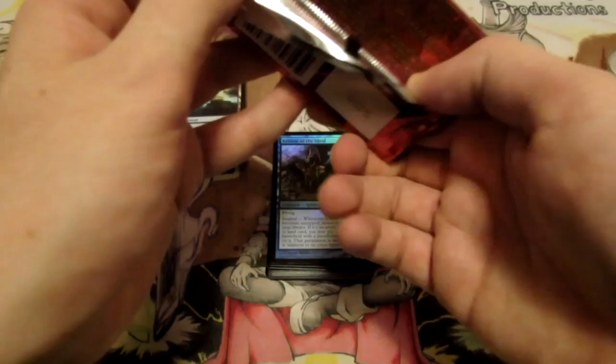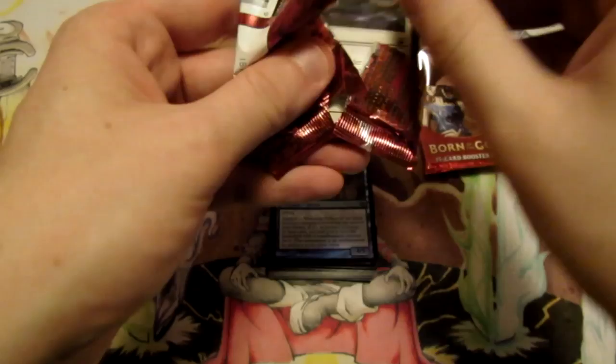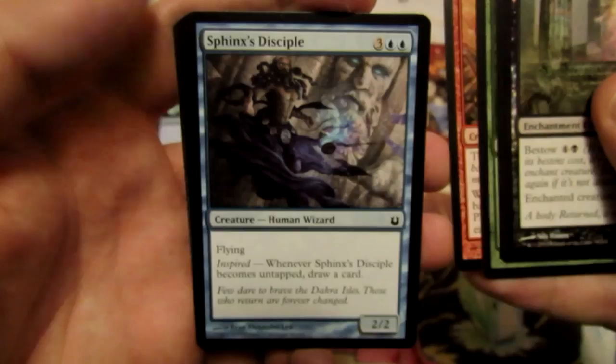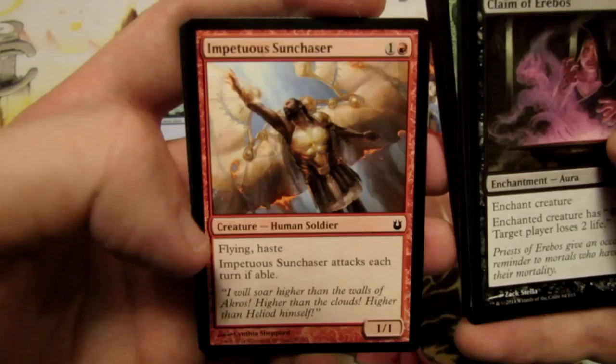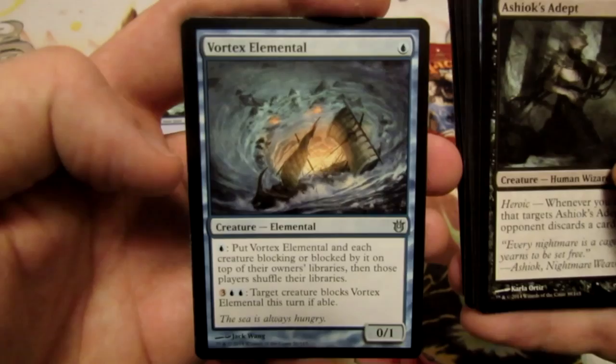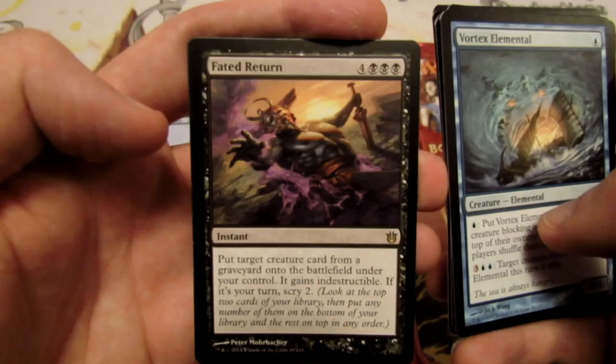Now let's take a look at our booster packs and see what we can pull that might improve our blue-black deck. From the first pack we have: Griffin Dreamfinder, Nyxborn Eidolon, Charging Badger, Fergax Drat, Sphinx's Disciple, Akron Skyguard, Claim of Erebos, Impetuous Sun Chaser, Fairy's Band Tromper, Deepwater Hypnotist, Unraveling Aether, Ashiok's Adept, Vortex Elemental, and Faded Return.